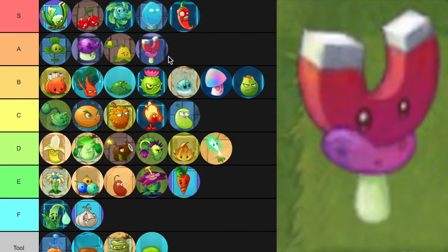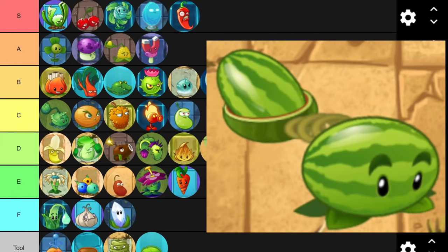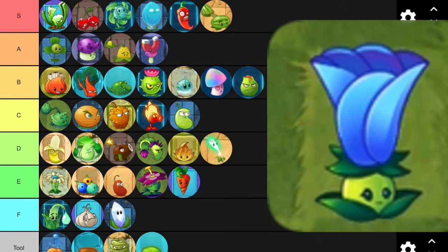Magnet Shroom is A tier. If it worked faster, it would be S tier — but that's the only thing keeping it out of S tier. Your plant food effect is nice though. Melon Pult — of course, where else would you go?